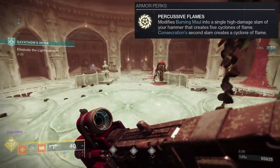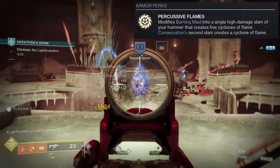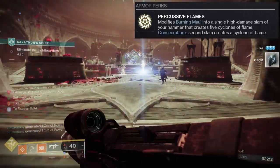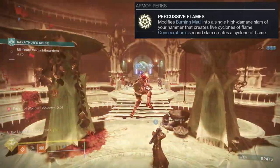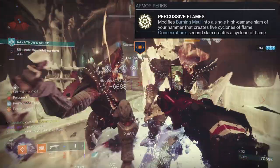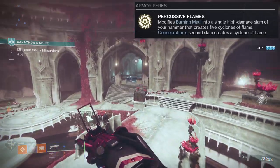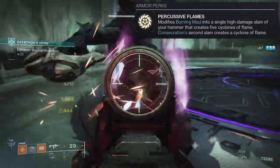The funny thing is I've never really used Consecration — I used it a bit when it first came out and then moved on. This exotic not only makes me use Consecration a lot, but it also makes me build into getting more melee charges because I want to use it all the time. Do note that when you actually use Burning Maul it sends out three cyclones, not five — that might be a bug, at least that's what I've noticed.